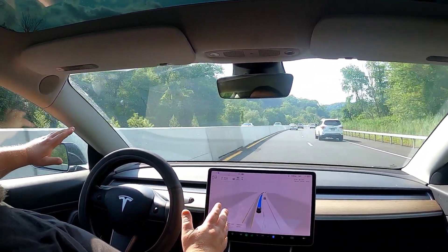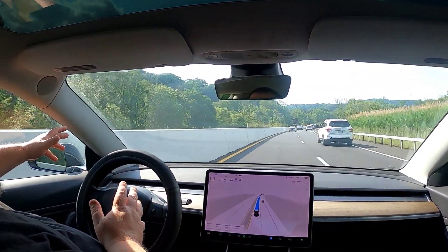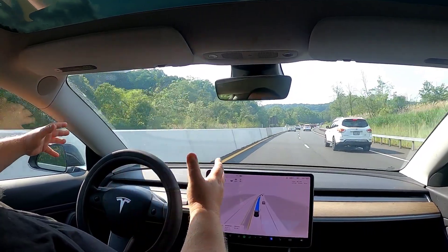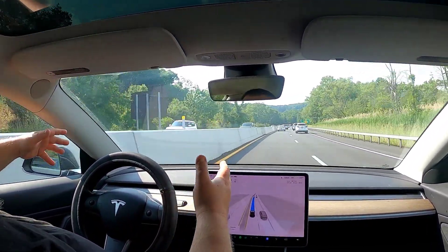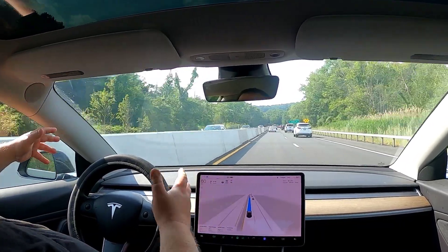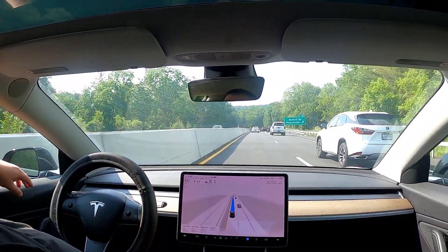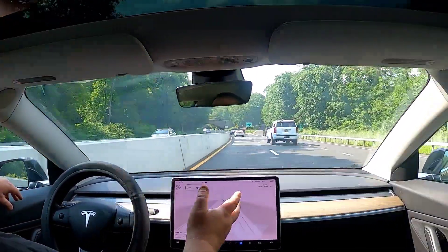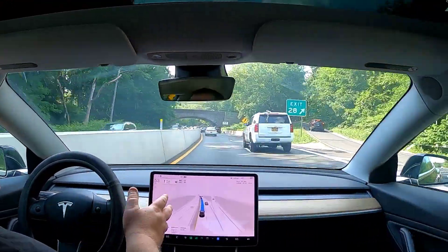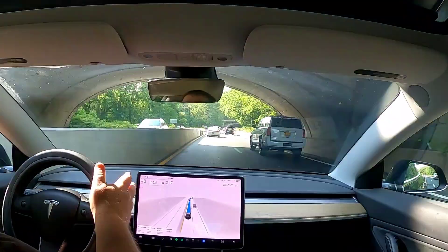It is making its lane change on its own — no user input needed whatsoever. That's a change from previous versions I've reviewed. We are on full self-drive on the highway, the full stack running on highway as well as city streets. Lane changes no longer require a confirmation — it makes its own lane changes, moving to the other lane to stay on course with navigation.